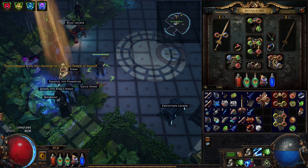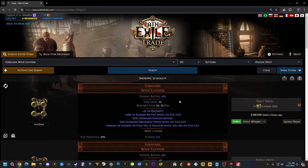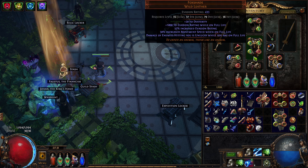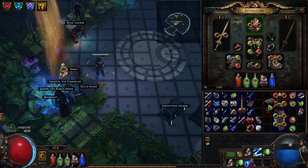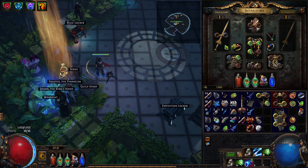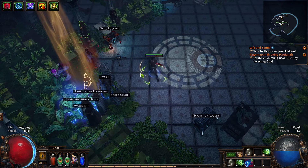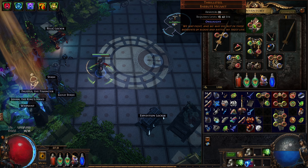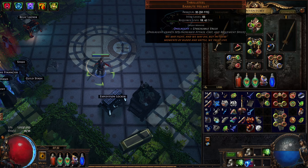I have one Chaos Orb right now. Let's see if there's a four-linked version available — a minimum four-link. We could also link it ourselves. A four-link will cost one Chaos Orb, but since it's armor-based it's going to have a high chance to roll reds, so it might not be the smartest. We could also try to get a Foxshade upgrade — there's one for one Chaos Orb — but we could screw ourselves over because we wouldn't meet the requirements.